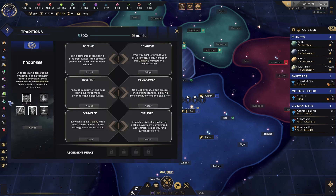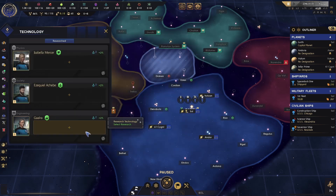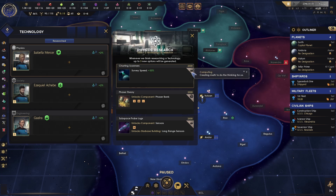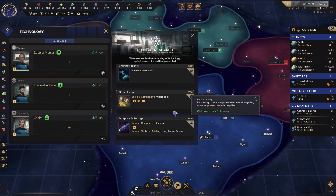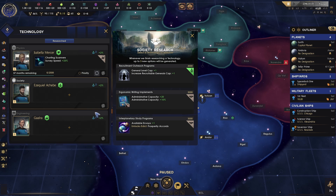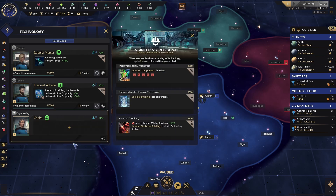Traditions we'll come back to once we have some unity. Ship designer we're going to ignore. Fleet manager we're going to ignore right now. We need to set our technologies. Click the first research slot — no bonuses here, so none of these categories line up with our scientist. Survey speed plus 33% looks pretty good, let's click on that. Administrative capacity is super valuable, let's go ahead and click on that one.